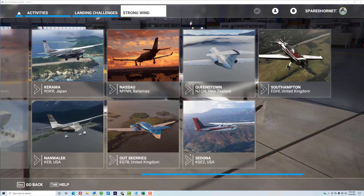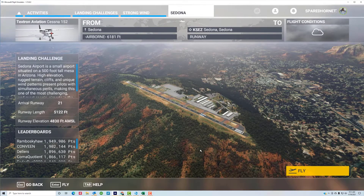In this video, we'll be doing a landing in Sedona, Arizona, which is part of the Strong Winds category of Microsoft Flight Simulator landing activities.